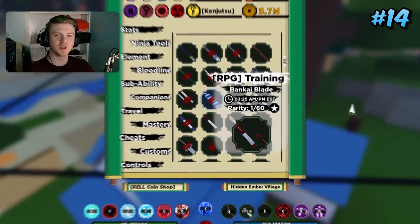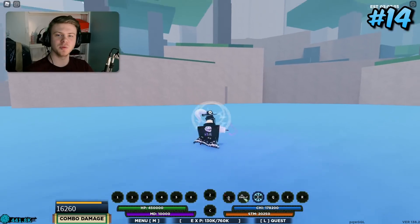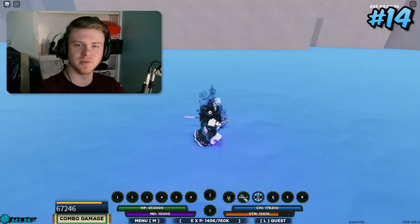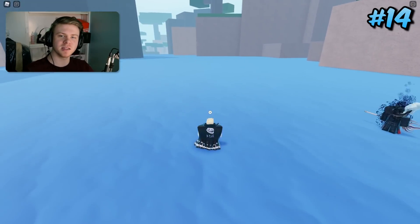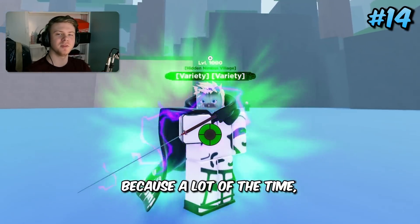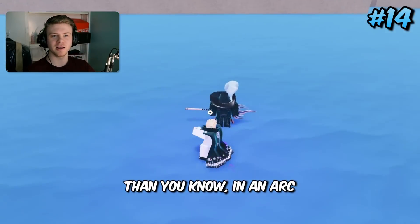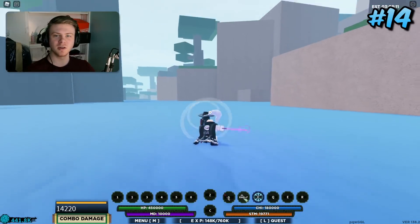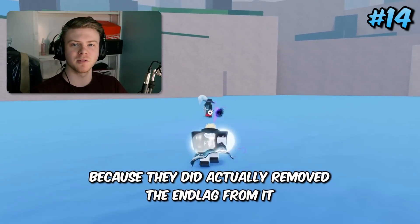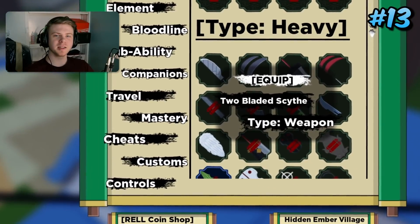Coming in 14th place is Bankai Blade. It does more damage than Senko Kunai and Azurashi Kunai, and it also has this wobbly arc effect, making it a lot harder to predict where it's going to land. A straight line is a lot easier to read than an arc, so that may actually help you start combos. They did remove the end lag from it though, so you can't actually combo set with Bankai Blade.